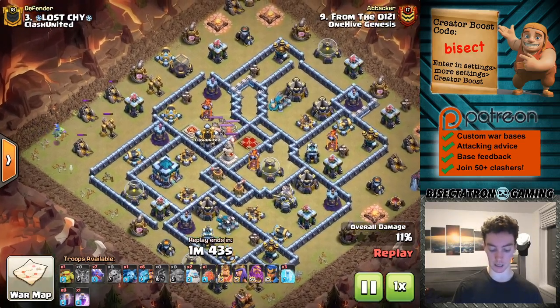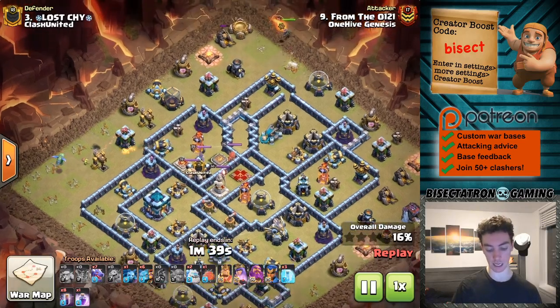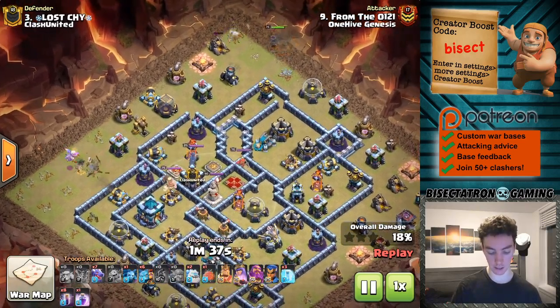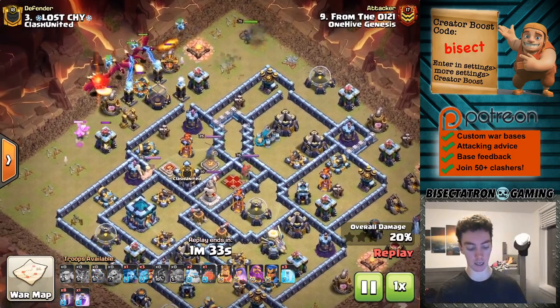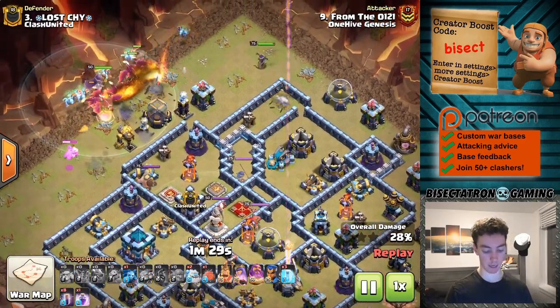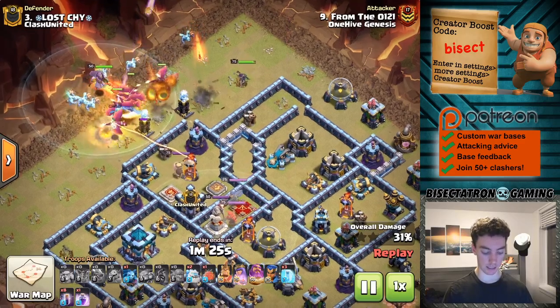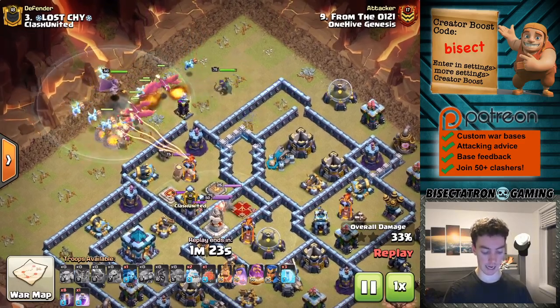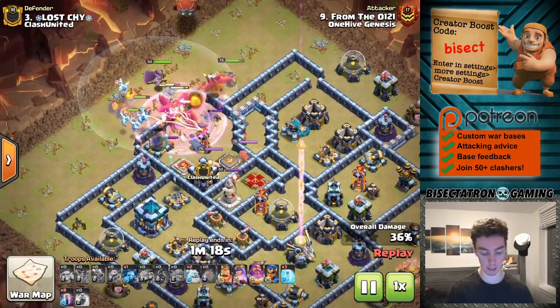The funnel is being developed here. Dragon attacks are typically quick so you can take a little more time in the funnel. Queen on one side, the funnel is pretty much set by that Baby Dragon on the other. Here we go — Dragons, and then right away the Super Minions from behind along with the Warden. That's how you want to do it. You can see the Super Minions just kind of staying back and doing their damage.